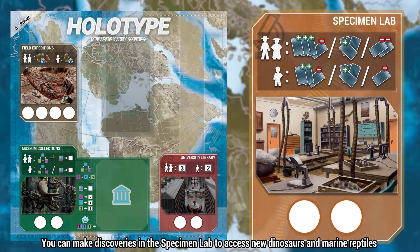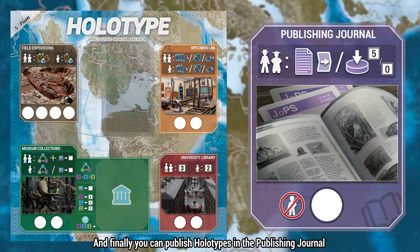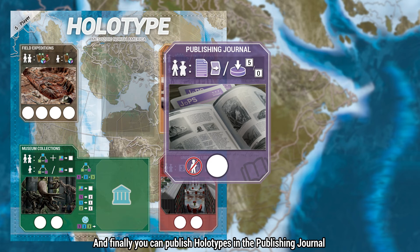You can make discoveries in the specimen lab to access new dinosaurs and marine reptiles. And finally, you can publish holotypes in the publishing journal.